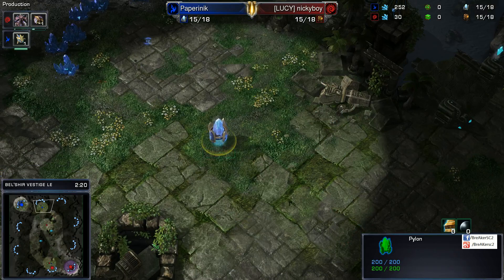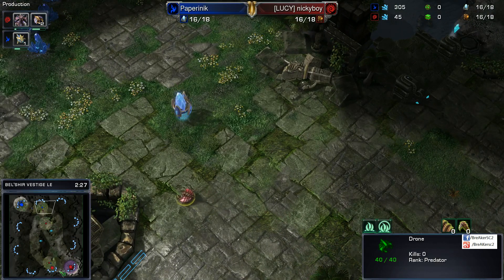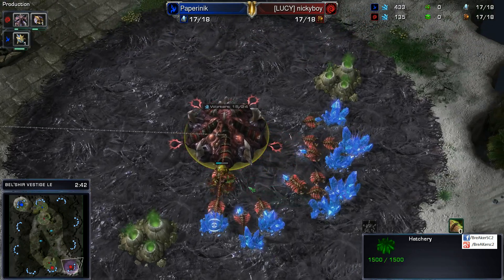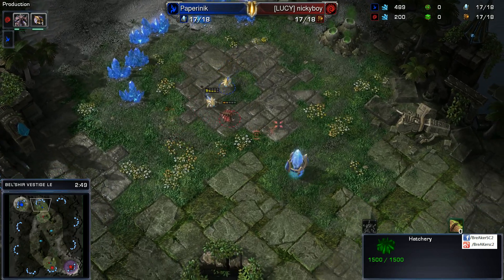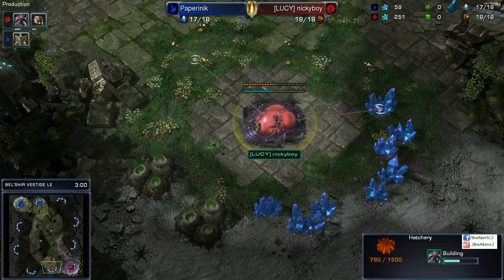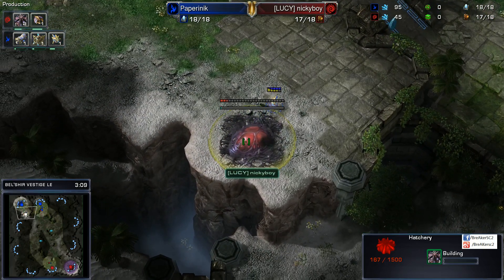Back at home, we actually don't have a Forge for Paper, so we're not going to see any cannon stuff going down anytime soon. It might kick in towards the finishing of this hatchery, but we're still waiting to see that spawning pool go down for Nickyboy. I'd say it's still on the table even though Paper isn't throwing down a Forge — he's going Nexus first. Both players are playing this out a teeny bit honest, trying to keep each other honest by worker-scouting. But wait — hatchery in the main.